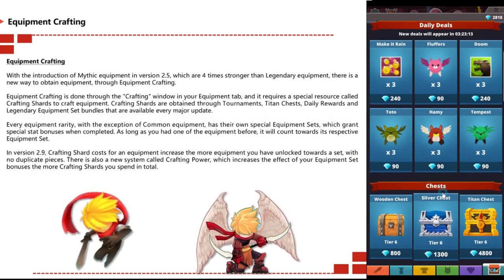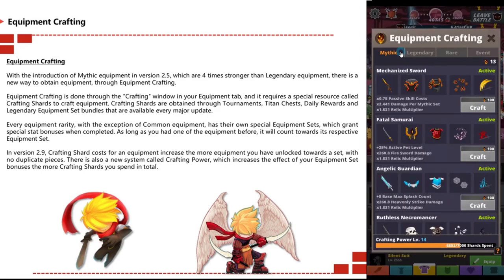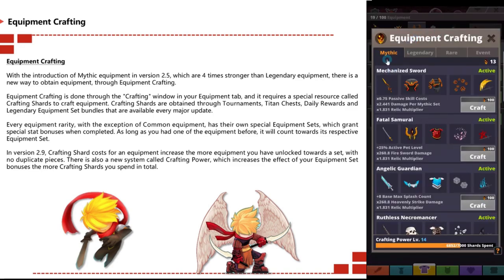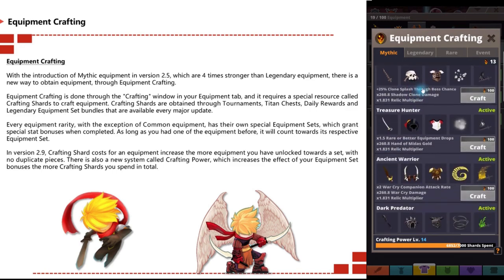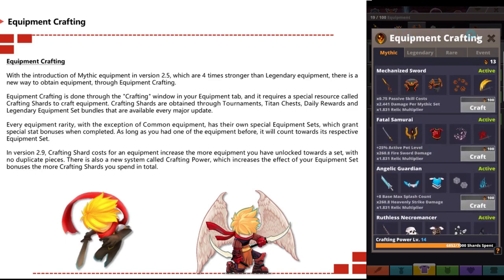What is crafting? With the introduction of mythic equipment in version 2.5, which are four times stronger than legendary equipment, there was a new way to obtain mythic items: equipment crafting. Equipment crafting is done through the crafting window in the equipment tab and requires special resources called crafting shards.